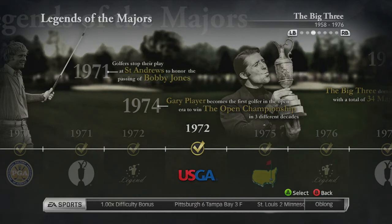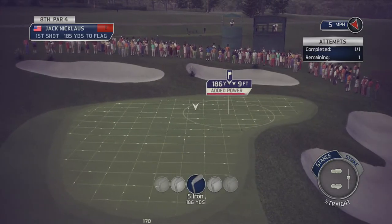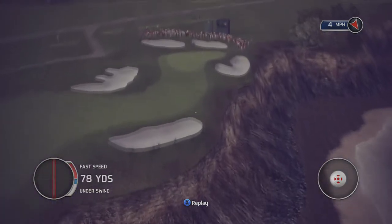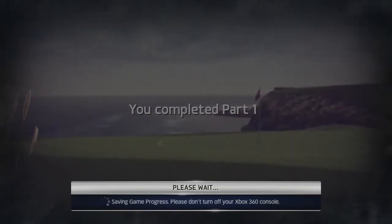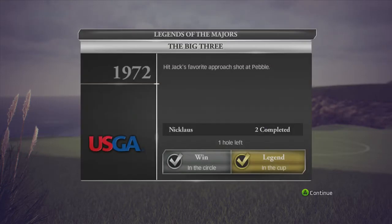Possibly the toughest challenge to get gold on is 1972 Jack Nicklaus at Pebble Beach. The first part requires you to get a hole-out on the par four eighth hole. Part two is probably the toughest challenge of them all — the 17th par three, where you have to get an ace, but in heavy winds.